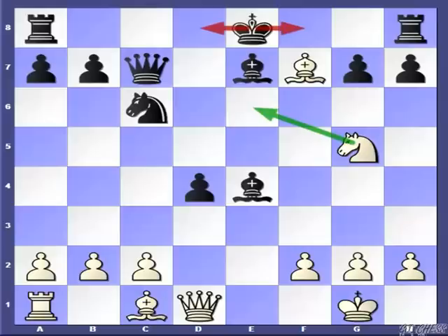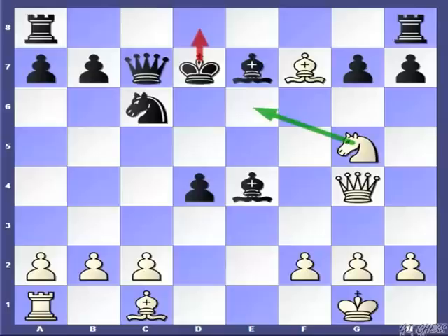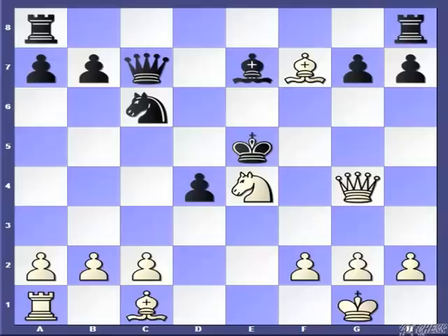My opponent played king to d7, but after Qg4, the Black king doesn't survive much longer. If the king goes to d8, then Ne6 is exceptionally strong. My opponent played Qd6, but this leads to instant disaster. There is a checkmate in two — starting with the move Nxe4, and after king to e5 and Qe6, it's checkmate.